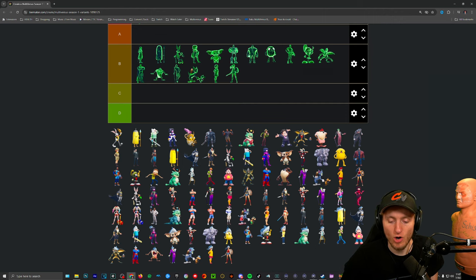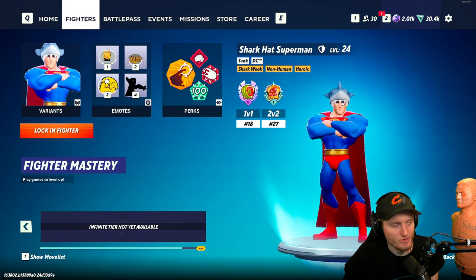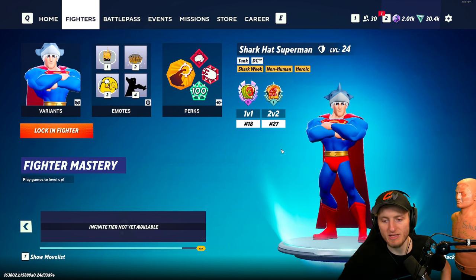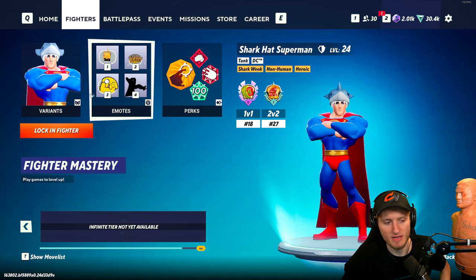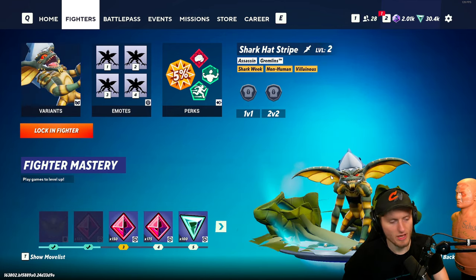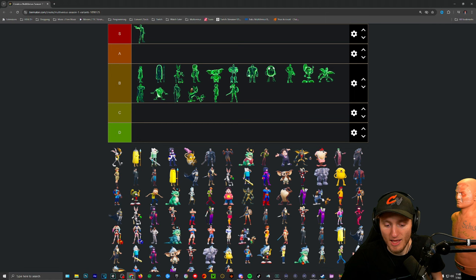The other duplicates we're gonna go over are the shark hats — you just get a shark hat. I feel like they could have just made it a hat, almost like Fortnite backpacks or pickaxes — they should make it so you can put it on any character, but they made it a variant for every character. Another example, Stripe has it, all the characters have it. For that reason I'm putting them in D-tier.